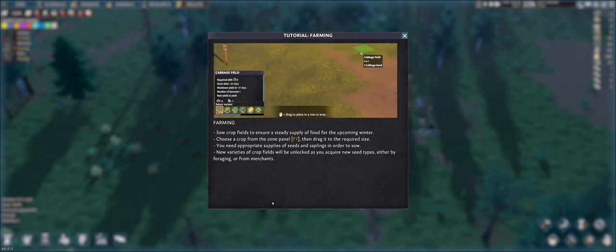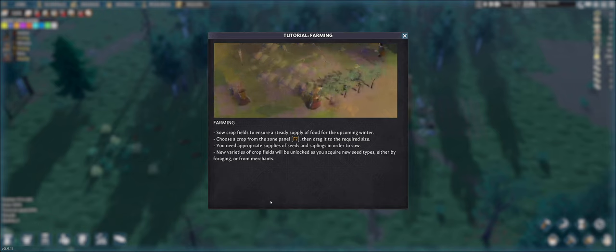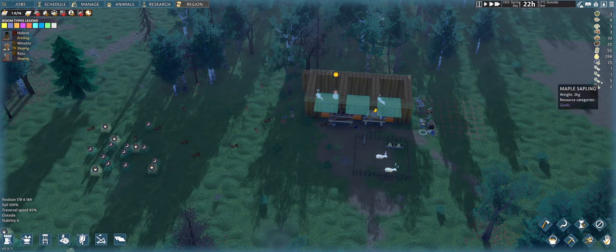There is a farming tutorial: sow crop fields to ensure a steady supply of food for the upcoming winter. Choose a crop on the zone panel and drag it — you need appropriate supplies of seeds to sow new varieties. Can I sow trees? Pine, maple, oak, and birch — that's all I have.